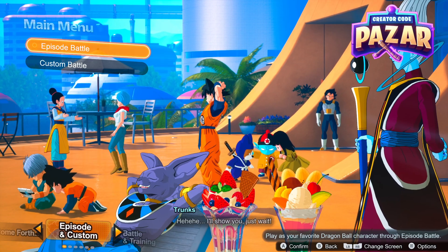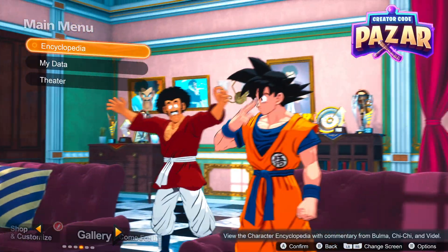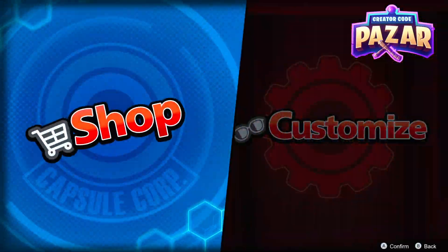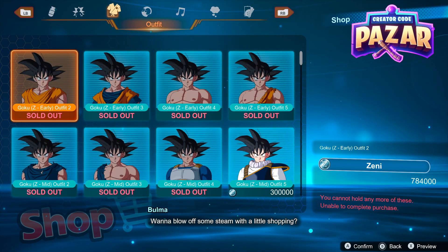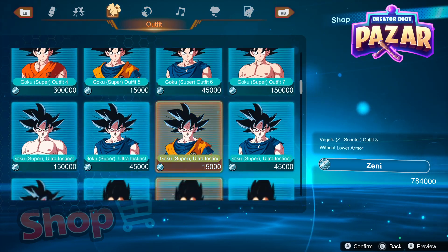From the main menu, hit left twice or three times actually and go to Shop and Customize. From here click A — we'll go hang out with Android 18 in the shop — and we are going to go under Shop here.